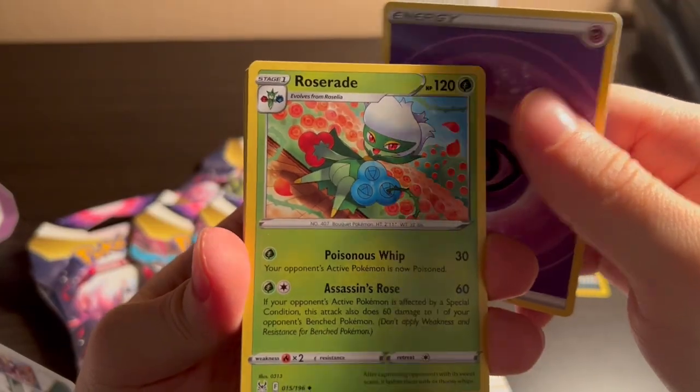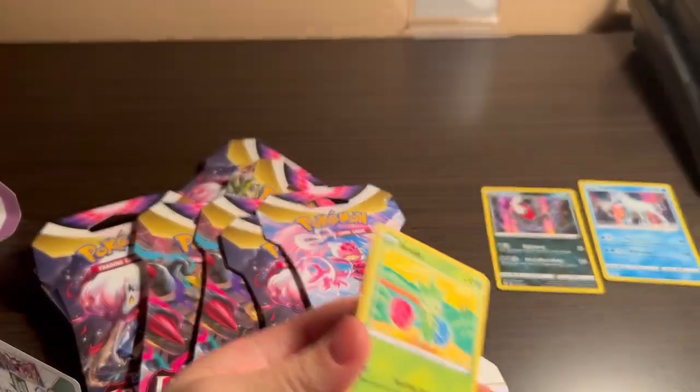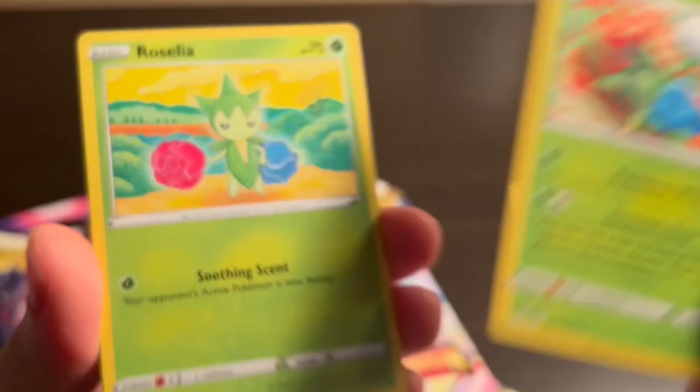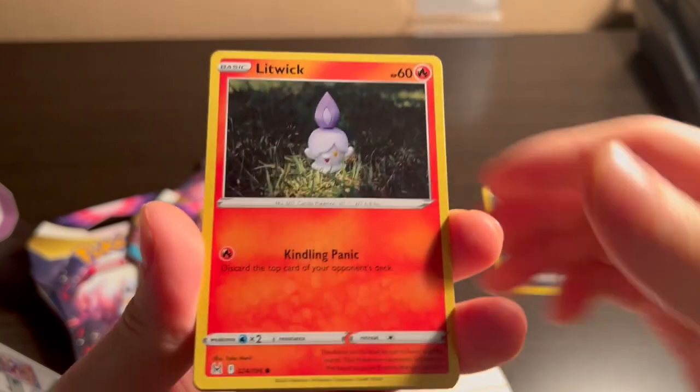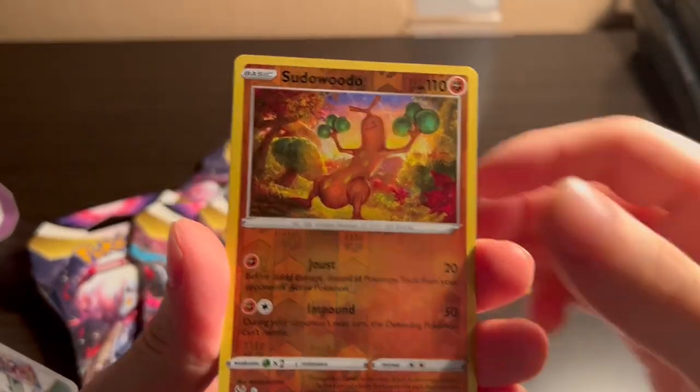Code. Psychic Andrew. Roserade. Raiden. Seedra. Look at these two — that's hilarious, that's cute. This is by Yukimori 100%. Come on, give me another rare. Reverse Whimsicott. Nice, nice.